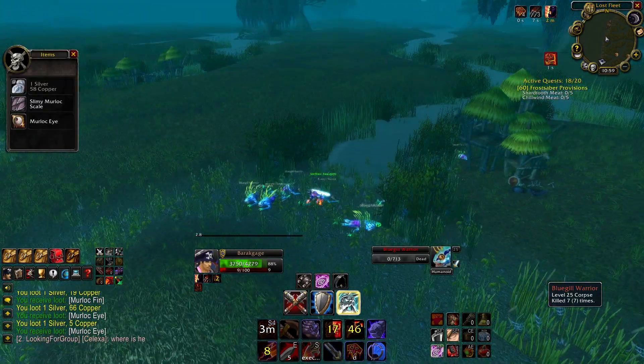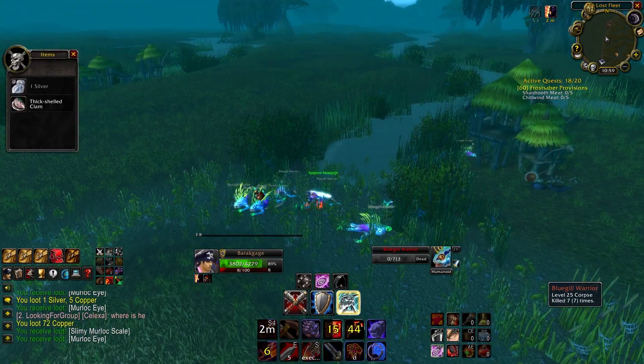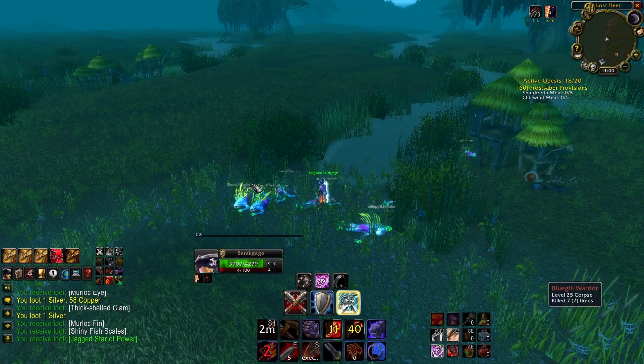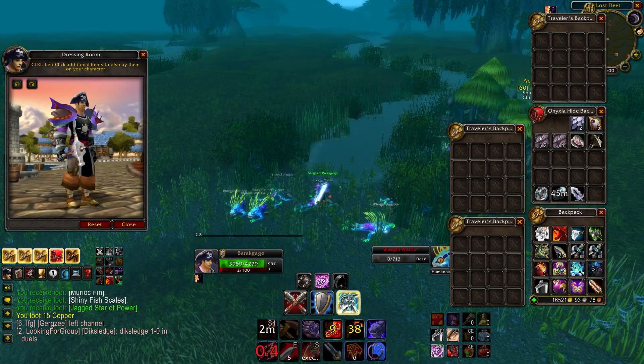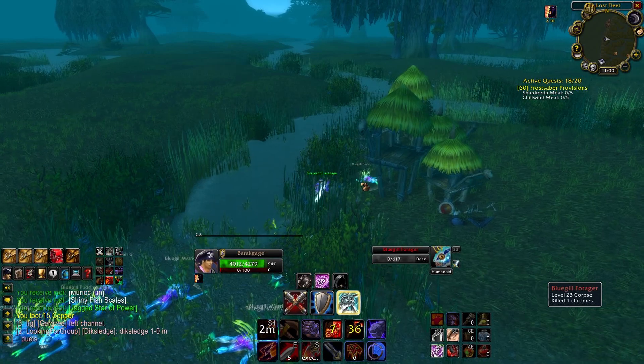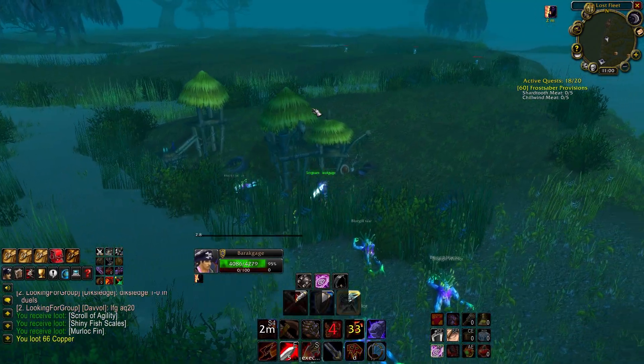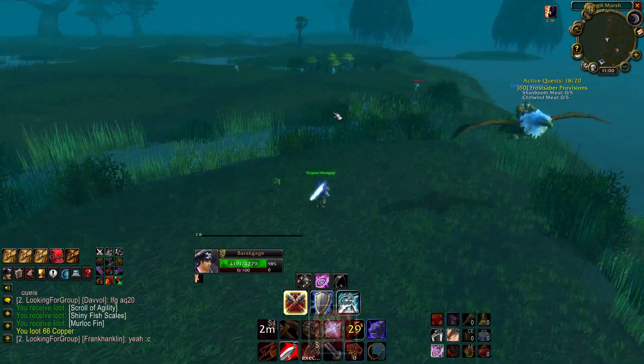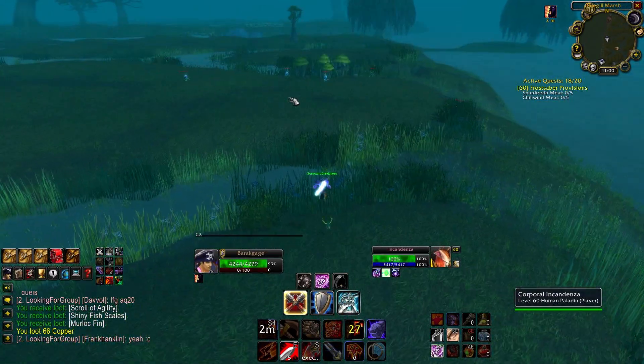Over 80 videos and this is our first time killing murlocs - one of the staples of World of Warcraft creatures. I'm happy, it feels good to be out here. Our first green too - the Jagged Star of Power off rip - and a Scroll of Agility, very cool. You guys know me, I love killing humanoids: high chance for potions, cloth, and just generally things that sell pretty well.